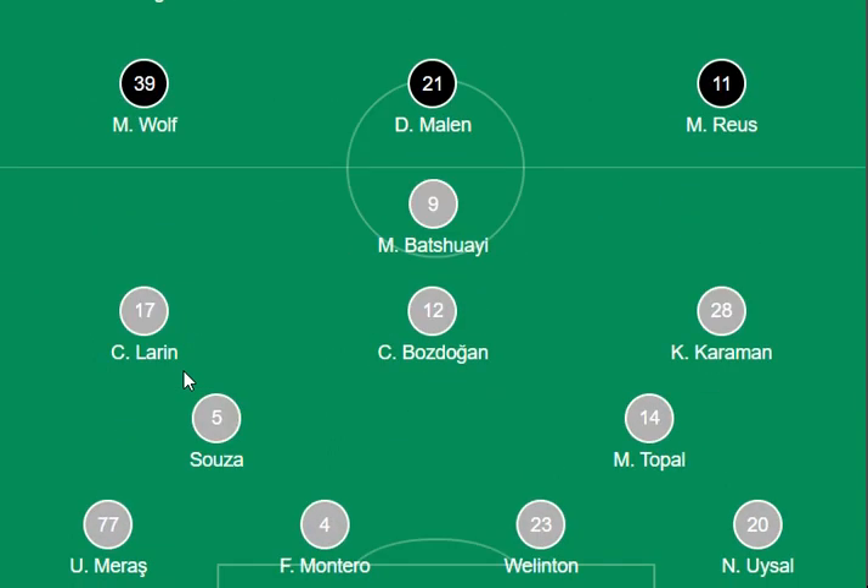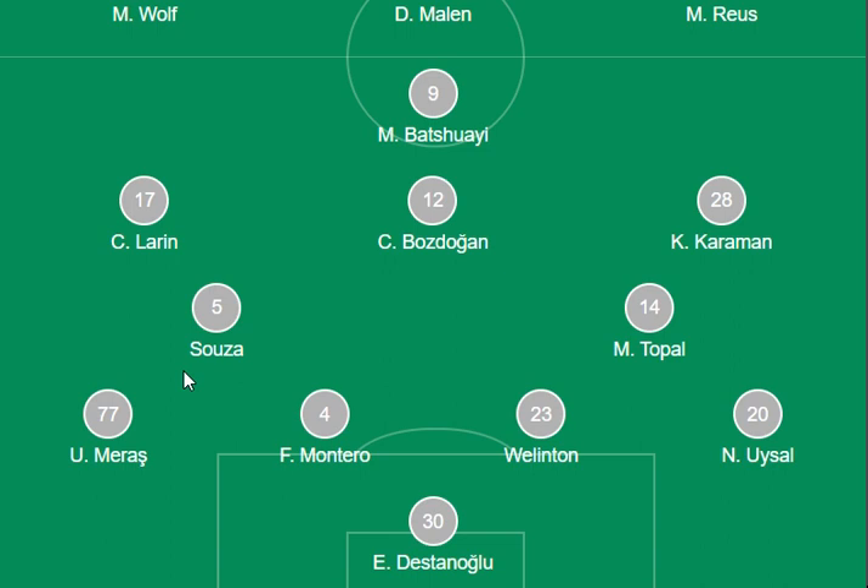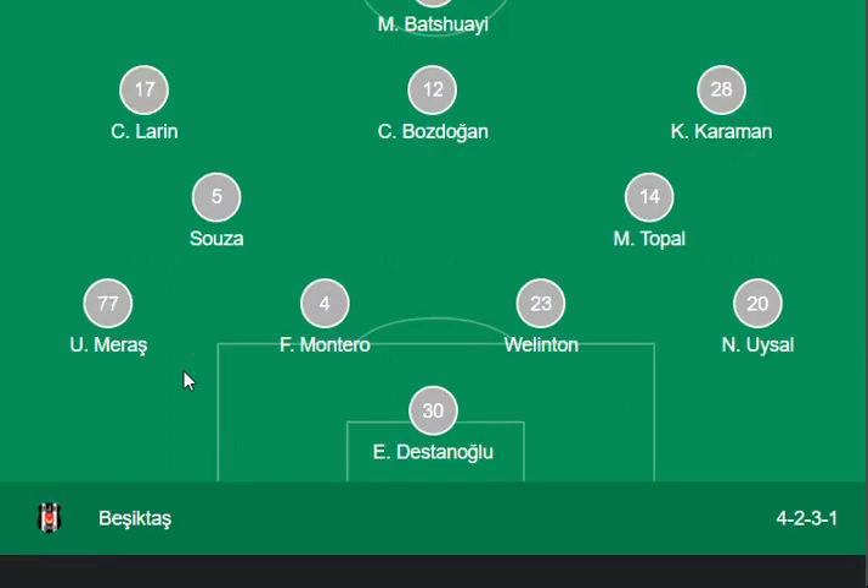On the other side, the Besiktas lineup has Stuwe, Karaman, Larine, and Zovaza as the main forwards. Topol, Miraz, and Blinton are part of the defensive setup for Besiktas.